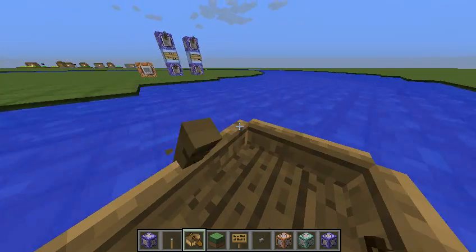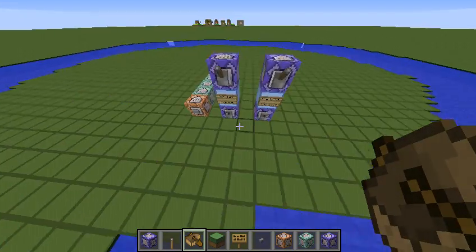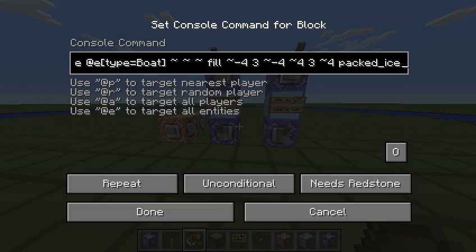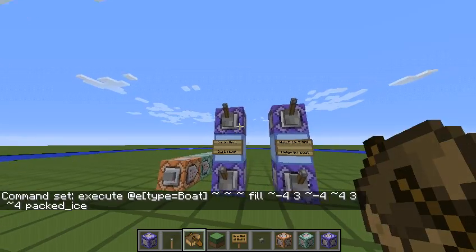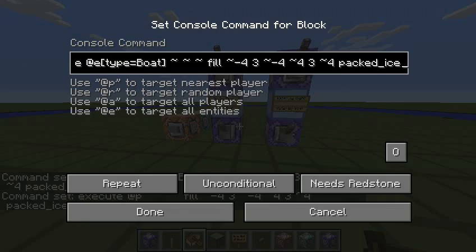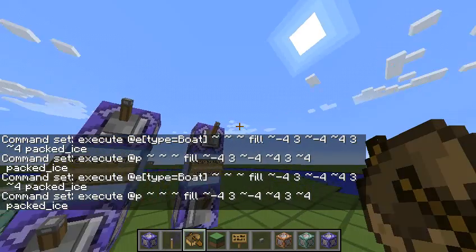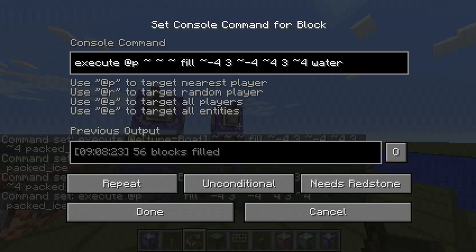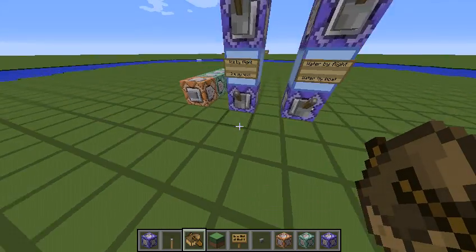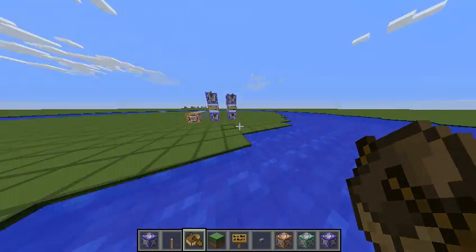This one is also pretty fun to ride around in because boats were originally meant for water and it's a lot easier to control, as you can see me riding it. Yeah, this is a pretty fun tool for map makers. The way it works is very, very simple — in each of these, these target either a boat or the nearest player and fill either ice or water around it. It's a very, very simple creation, but also very, very fun.